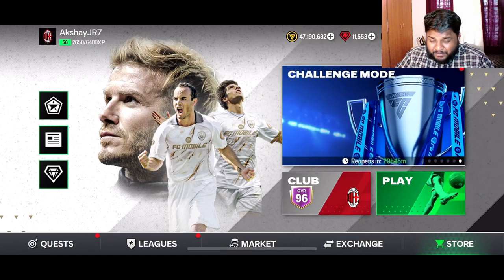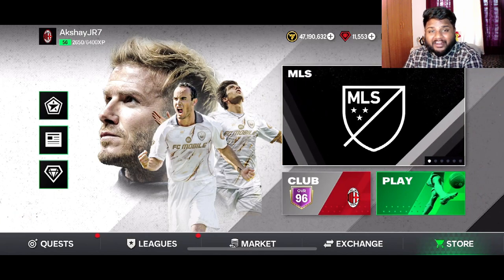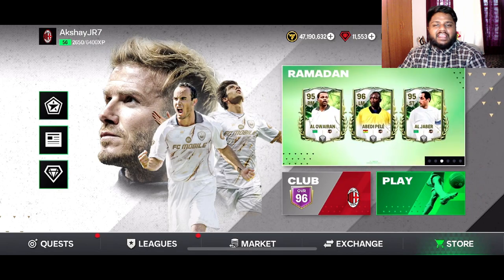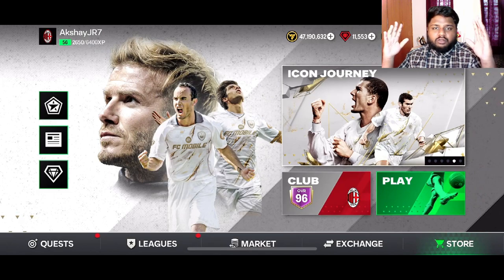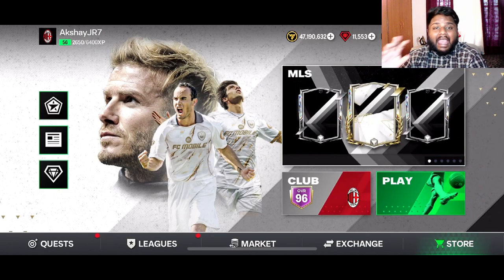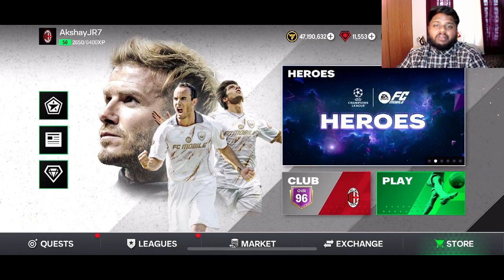Hey guys, welcome back to the channel. Hope you guys are doing well. In today's episode — episode number seven of our series, the Hitman Highland series — hope you guys are enjoying it. We are starting slowly and steadily and will get to the big hits in the future. Today we're going to be opening some packs for the MLS promo, just one pack from the store — the big 10k gem pack — and then we have some more packs in the quest, some exchanges, and the main highlight is going to the Hitman Highland squad.